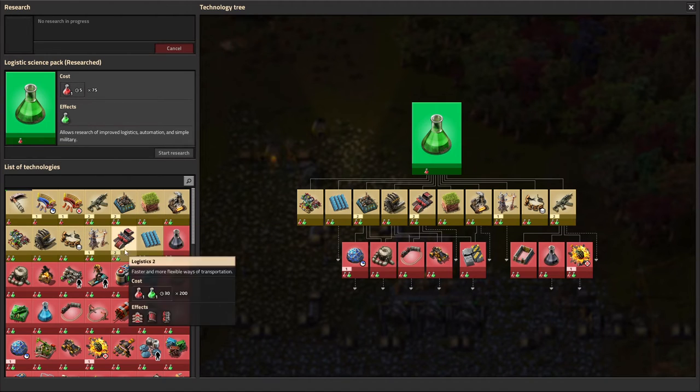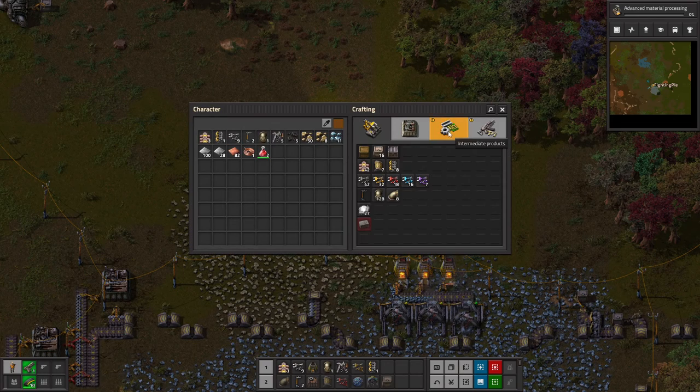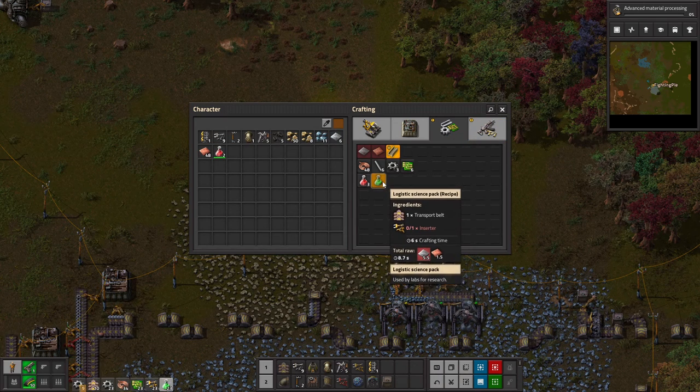So now we have access to all this fancy schmancy stuff. First things first, we're going to go to Advanced Material Processing. As you've probably figured out by now, we don't have any green science, which means more making it manually.